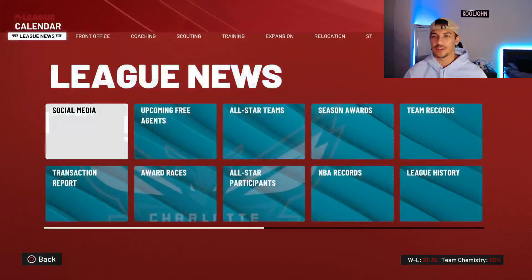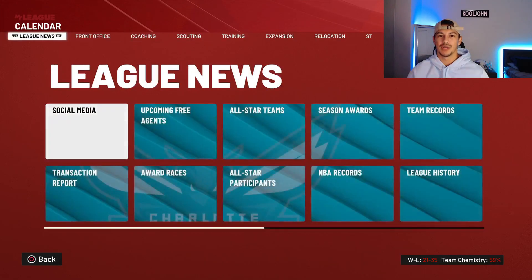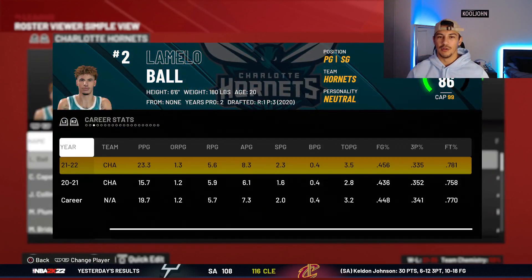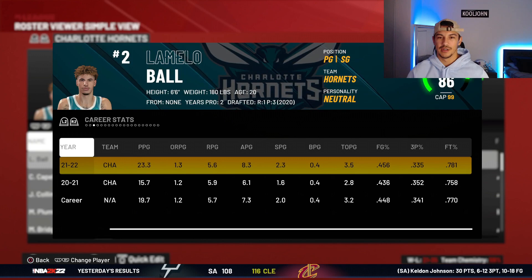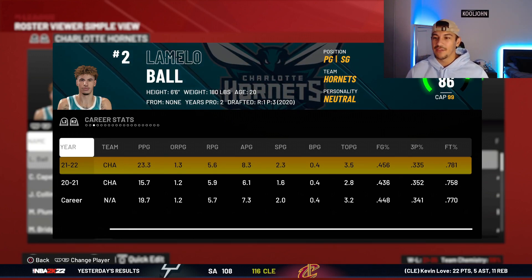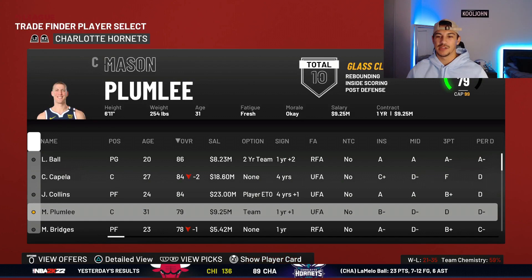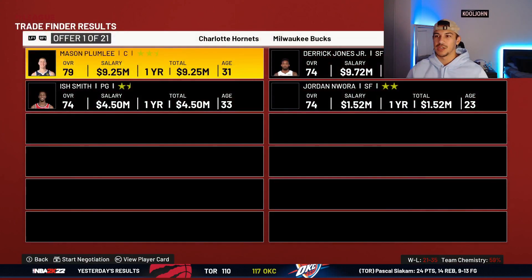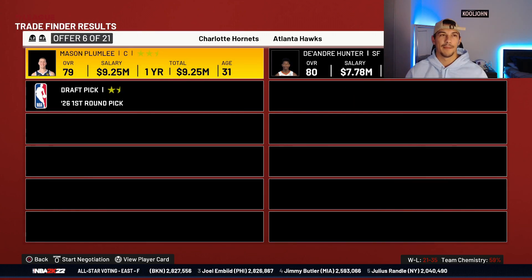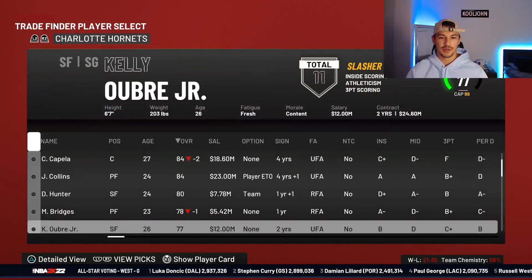We're stopping at the trade deadline — we're 21 and 35. But our record doesn't matter; we're looking to see how good our players are. LaMelo Ball is averaging 23 points, 8 assists, 5.5 rebounds on 45%, 33% from three. That's not looking like an MVP year. Seems like we have too many centers. Our best option here is trading Mason Plumlee for DeAndre Hunter.